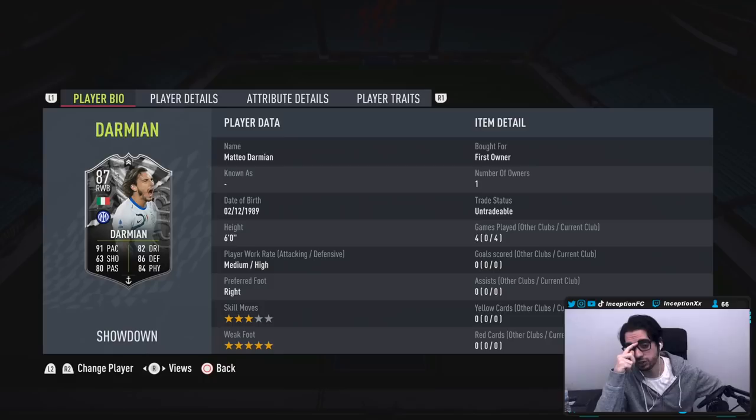This card is very interesting. He's six foot tall, medium-high work rates, right-footed, three-star skills, five-star weak foot. By default, we're already starting off really well on the card, because most of the times that you play this game you keep your fullbacks on stay back while attacking. So him being on a medium-high work rate is going to be great to work with, in my opinion.